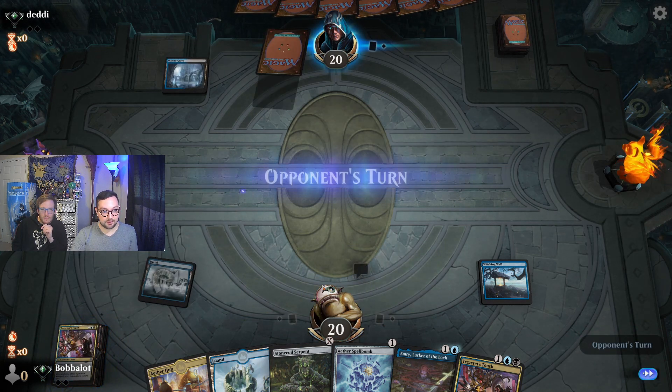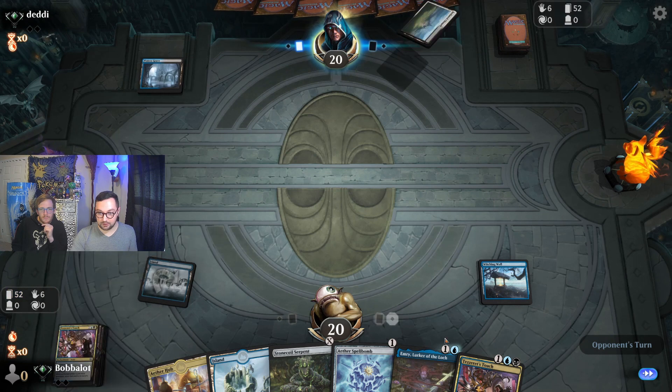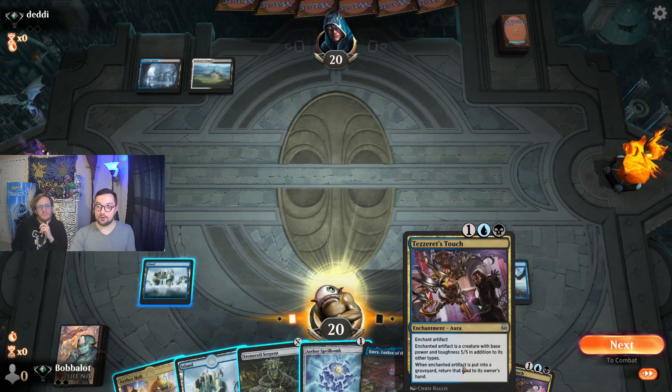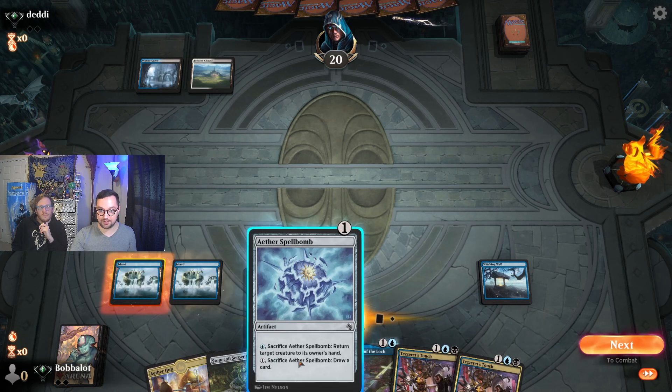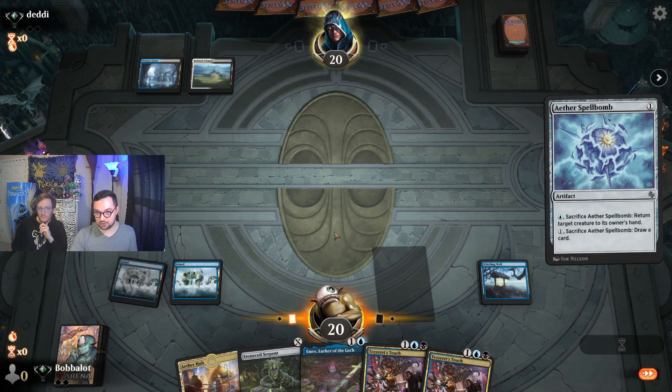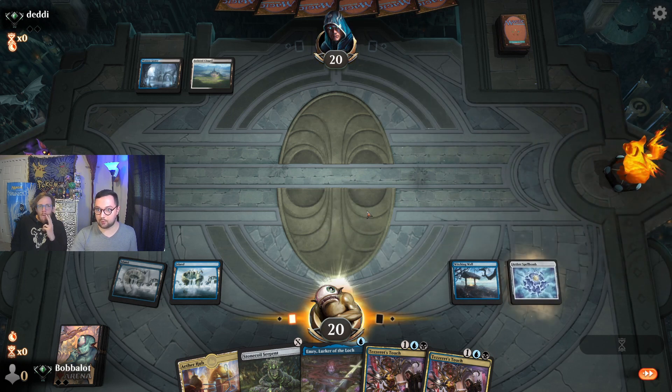If you guys haven't read Tezzeret's Touch before — the really cool thing about it is that whenever the enchanted artifact is put into a graveyard, the artifact goes back to your hand — not Tezzeret's Touch itself, but the thing that was enchanted. So if they destroy your creature, like if it's an Aether Spellbomb, you can just get it back immediately. You don't really lose out like you would with a lot of other aura effects.